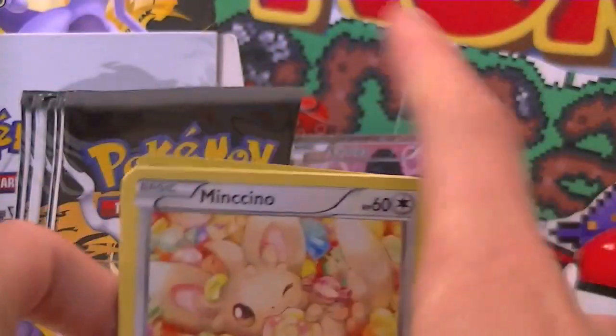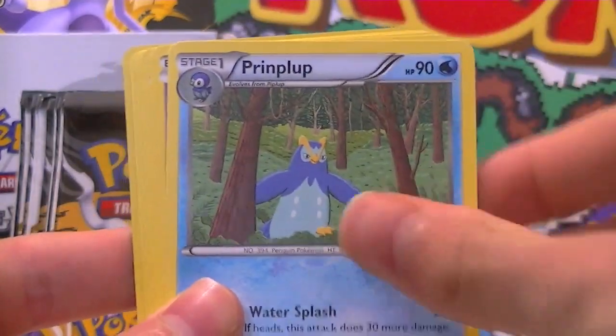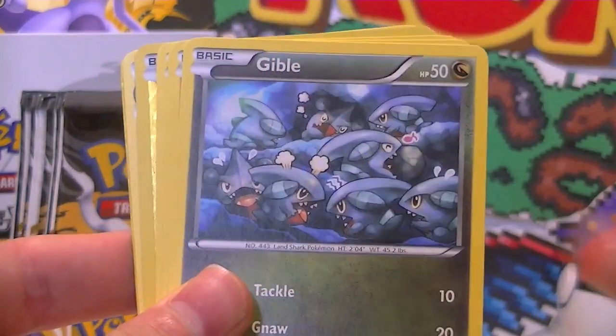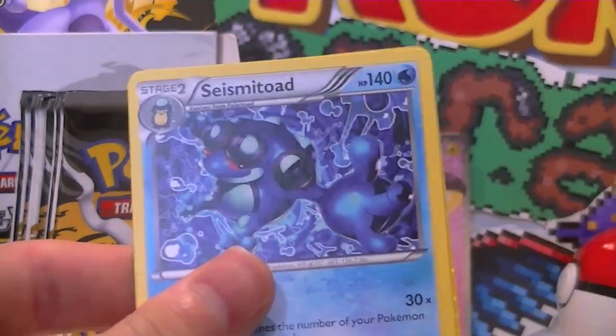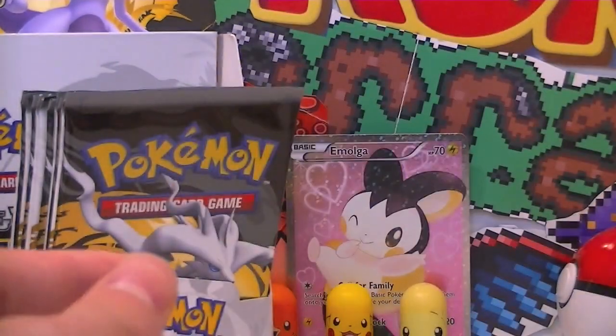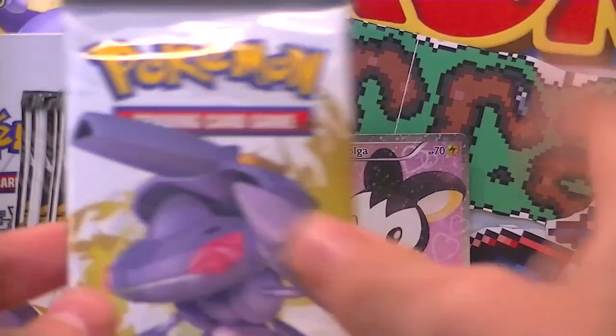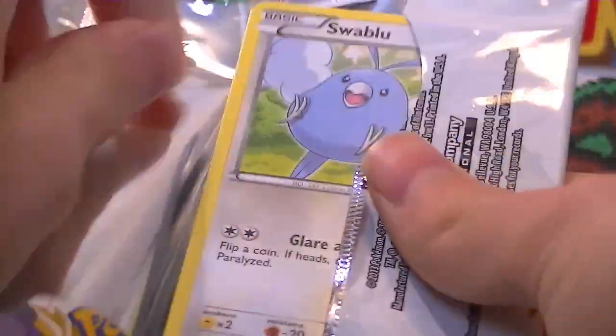Gold card — can anyone sniff it in the air? I can sniff it in the air. Mincino, Emolga, Prinplup, Ralts, Gible, Solosis, Zua, Plusle, Seismitoad Regular, and an Eevee Shiny Collection. Not bad. That Eevee looks pretty cool. Some of the cards in that shiny set look absolutely amazing. The artwork in this set is just sick for Holos.